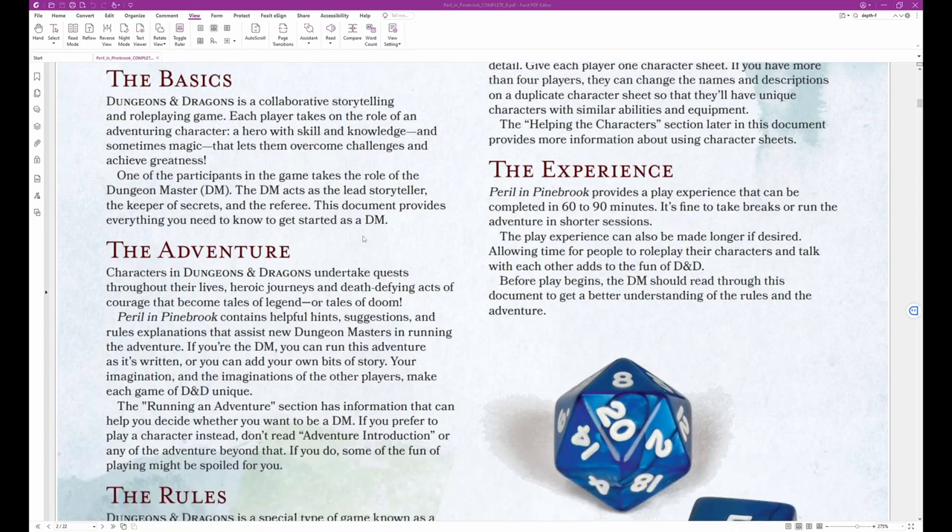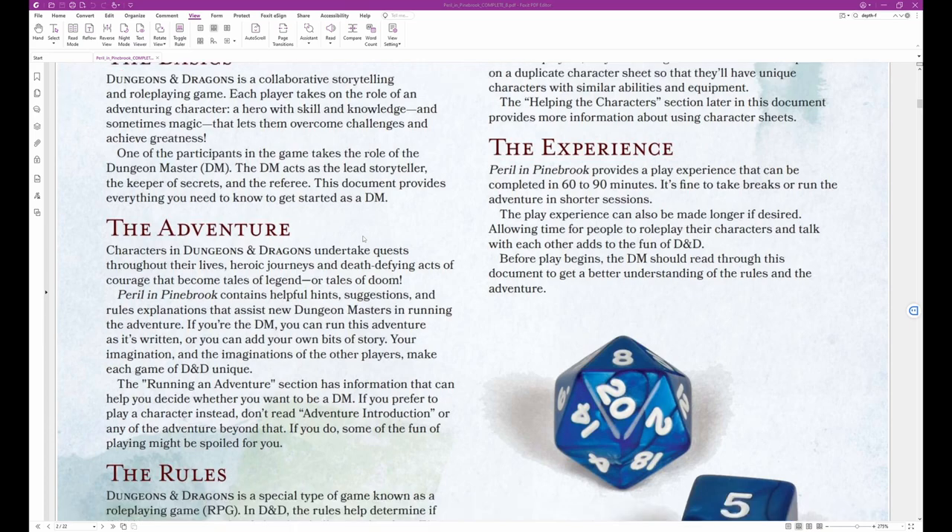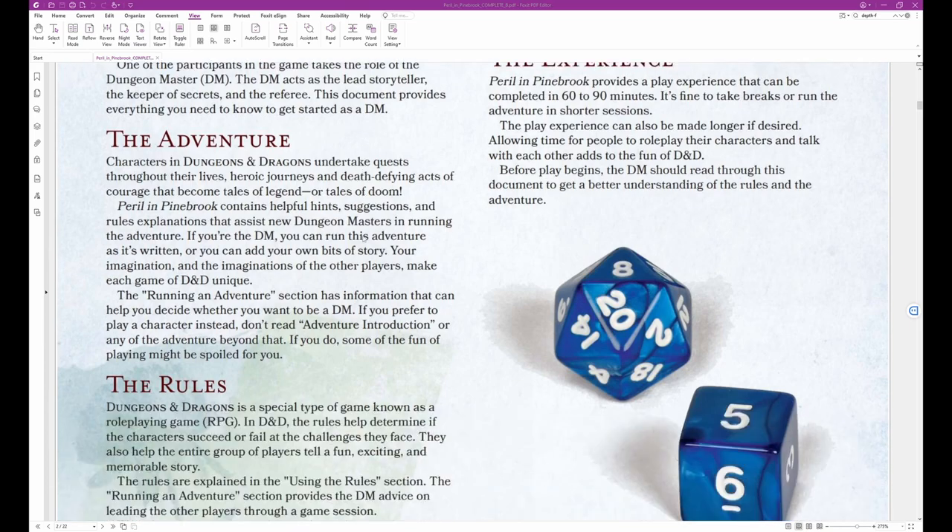This document provides everything you need to know to get started as a DM. The Adventure: Characters in Dungeons & Dragons undertake quests throughout their lives — heroic journeys and death-defying acts of courage that become tales of legend or tales of doom. Peril in Pinebrook contains helpful hints, suggestions, and rules explanations that assist new dungeon masters in running the adventure. If you're the DM, you can run this adventure as it's written, or you can add your own bits of story.